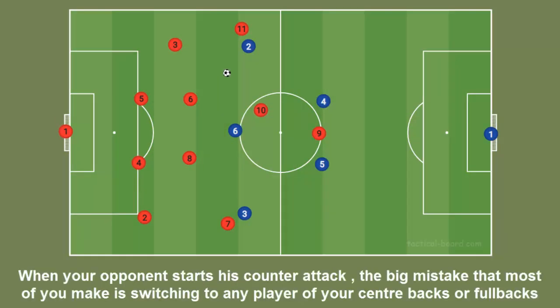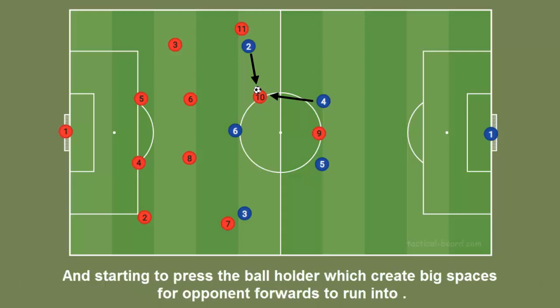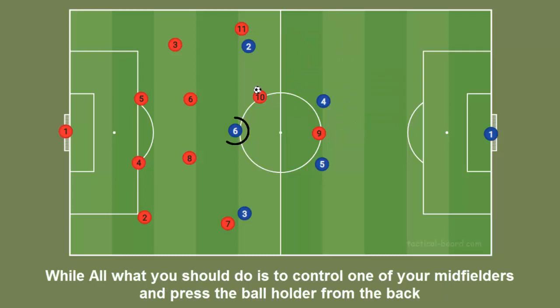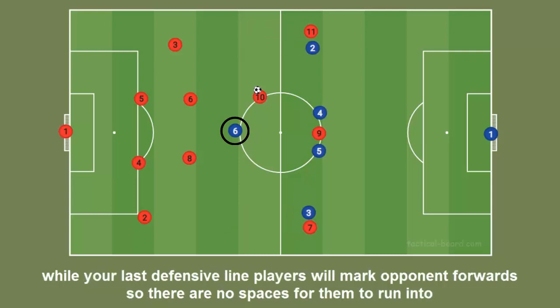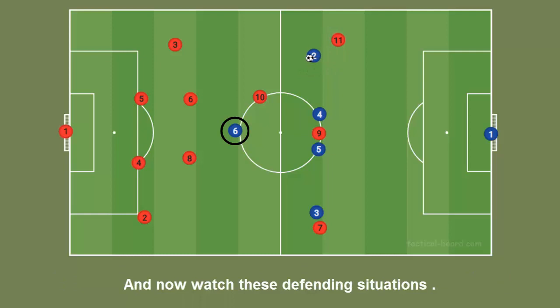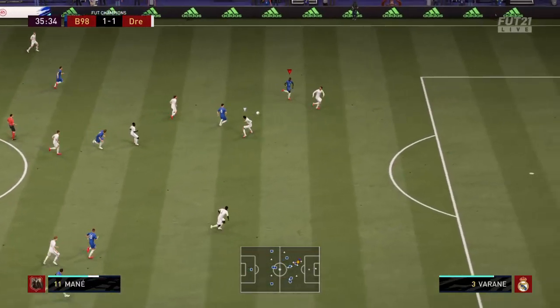The second tip is a manual tip to stop counter-attacks. When your opponent starts a counter-attack, the big mistake most players make is switching to a center back or full back and pressing the ball holder, which creates big spaces for opponent forwards to run into. Instead, control one of your midfielders and press the ball holder from behind, while your last defensive line marks opponent forwards, leaving no space for them to run into. Even if opponent midfielders try to pass to them, your players can easily intercept.